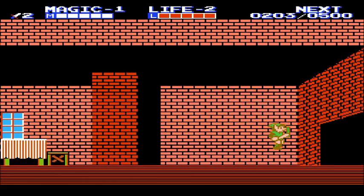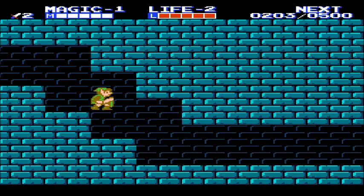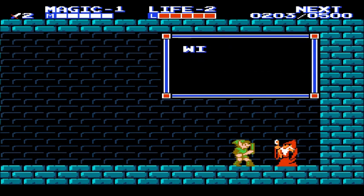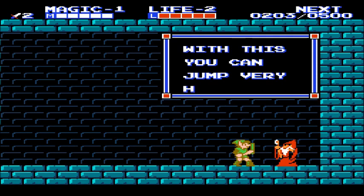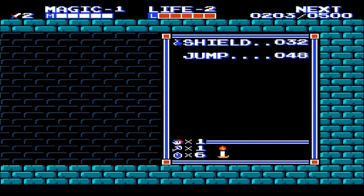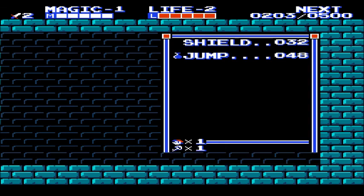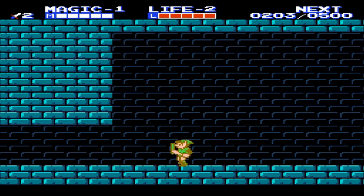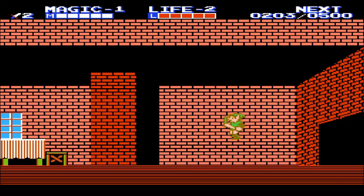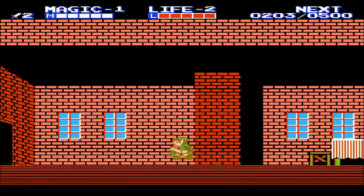That's generally how you get the magic spells — you need to find a certain thing, give it to a person, and then they'll let you into their basement where they're hiding an old wizard who can teach you strange powers. 'With this you can jump very high.' And we learn the Jump spell. It takes more magic to use than the Shield spell, but it lets you jump much higher. While this doesn't help a lot for combat, you will need to be able to jump high to get through a lot of places in the game.